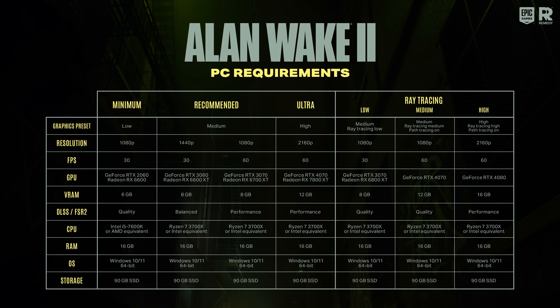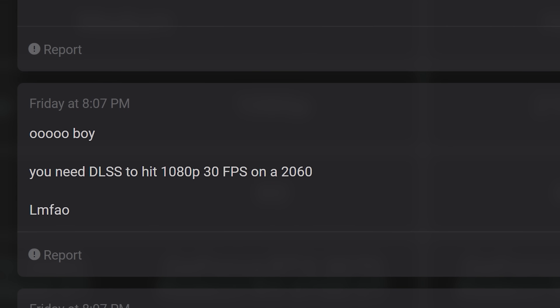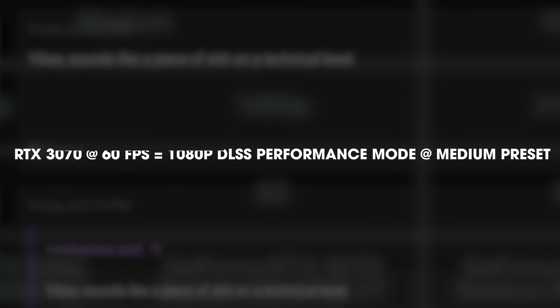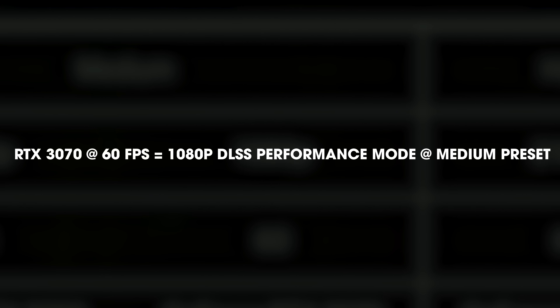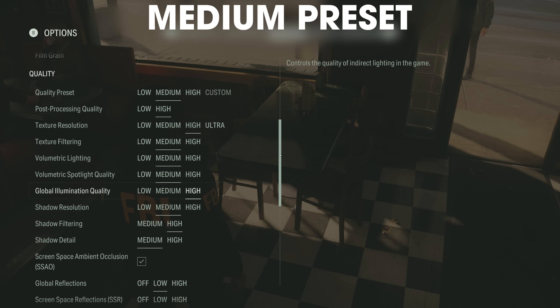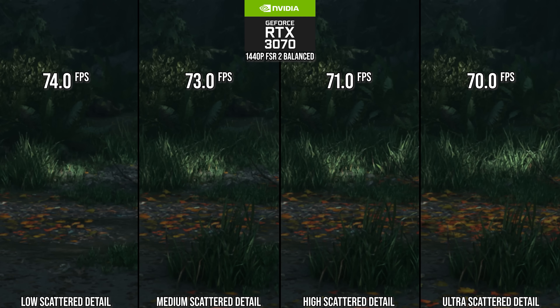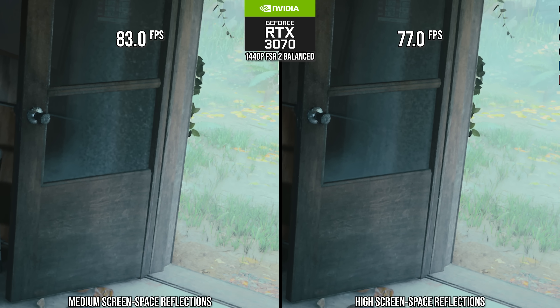Why? Because of this bit right here. I read so many comments and exclamations about how bad it is that they are recommending to play the game at 1080p DLSS performance mode at medium settings on an RTX 3070 — and that 1080p DLSS performance mode is, as we all know, 540p internally. Since people made such a big deal about this, I thought I would make a video dedicated to figuring out optimized settings and what is going on exactly.